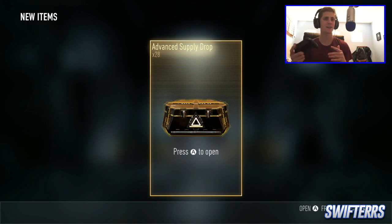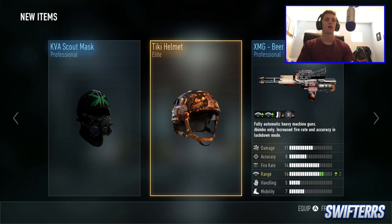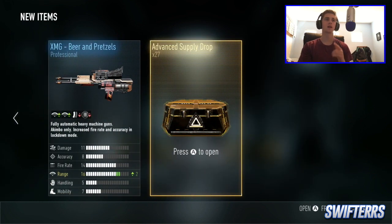First one's always not that good, so we'll see what we get here. I don't really care much about the Beer and Pretzels XMG, and I have the Tiki helmet already. The Tiki helmet's pretty dope, but other than that, nothing too good here. I was expecting it. Number 2, here we go — 27 more to go.